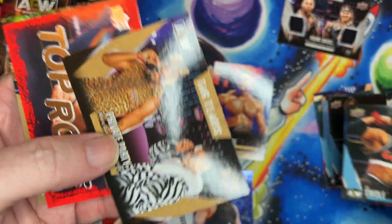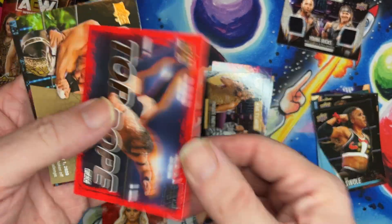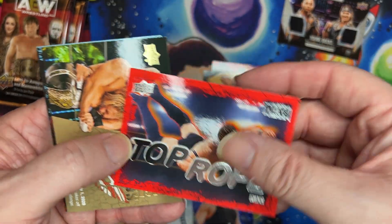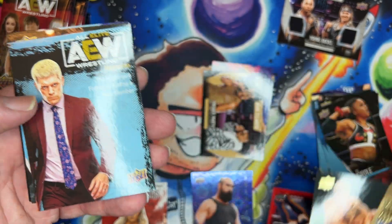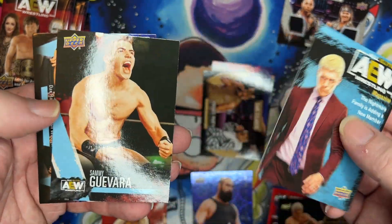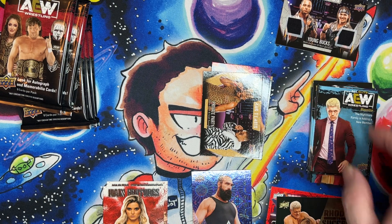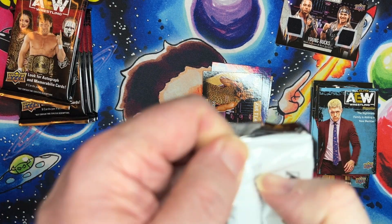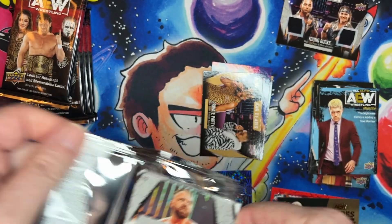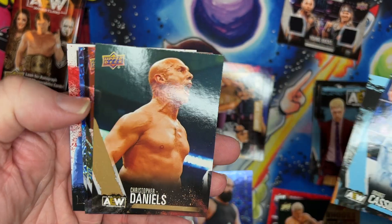Sting base card, there it is. Private Party has my gold. Got a top rope — this pack is loaded, followed by a road to success and gold. Base card and base card. There are so many inserts in this, and the fact that they've got silver and gold and everything, it's gonna be sort of trendy. Orange Cassidy base, base.